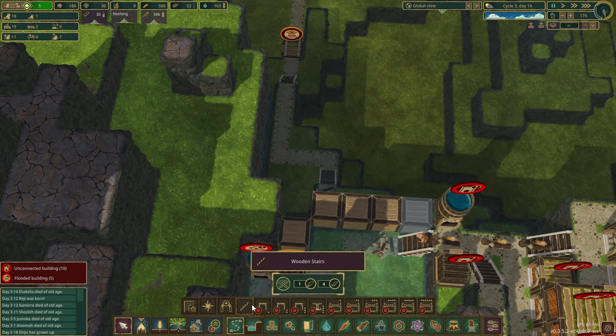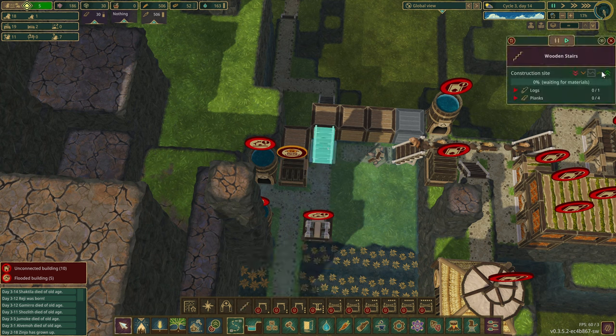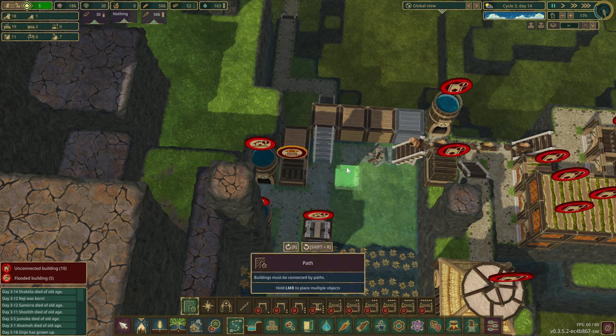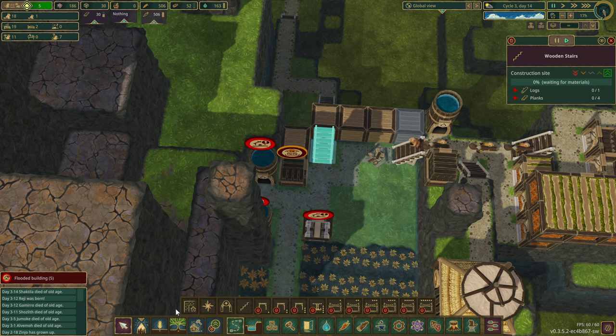Build some stairs up really quick. We got this, don't worry about it. Okay, this is going to become the highest priority. I'm getting these warnings — they mean that I broke the path. It's okay, just relax. Everything's fine. The path is fixed. You're going to be highest priority.